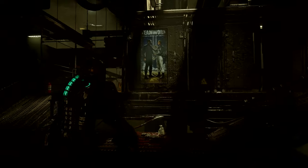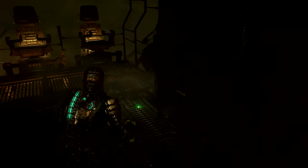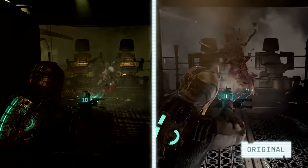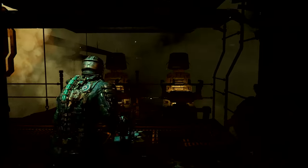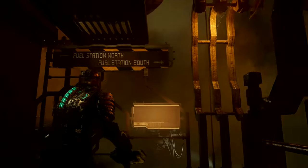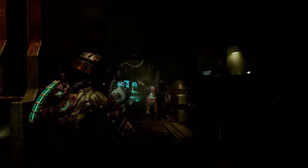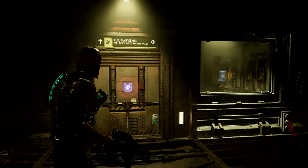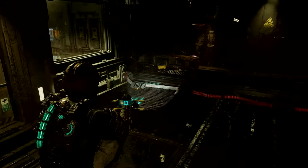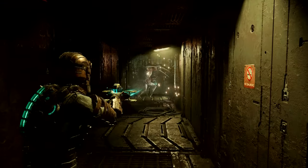The way to the refueling station is just a little further ahead. As you can see, some memorable moments are authentic to the original. We've added tons of graphical enhancement that support strategic dismemberment. Using Kinesis, we'll bring that gondola over and make our way to the south refueling station. We need to gain access to the fuel management office, which contains the power functions for the refueling station. We can follow that cable to find our way there. One of the things we tried to achieve was to add more context to the various objectives, to expand on what was there and bring a bit more detail and depth where we could.